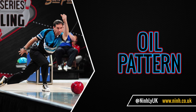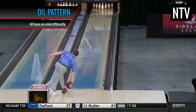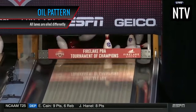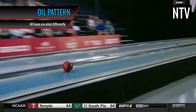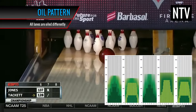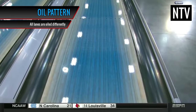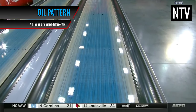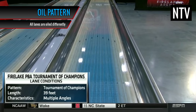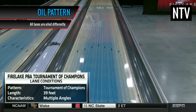Each lane is oiled differently, and depending on the pattern, this dictates whether the ball will hook or not. This is known as the Oil Pattern, and it might be helpful to check the oil pattern of the lane you're bowling on. In professional tournaments such as the PBA, they will add blue dye to the oil so that players and spectators can see where the oil is and where it's running dry.